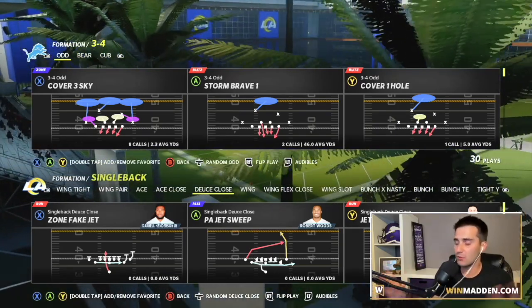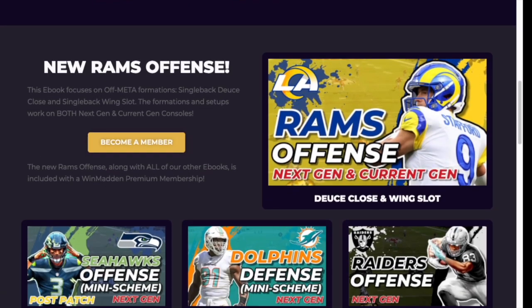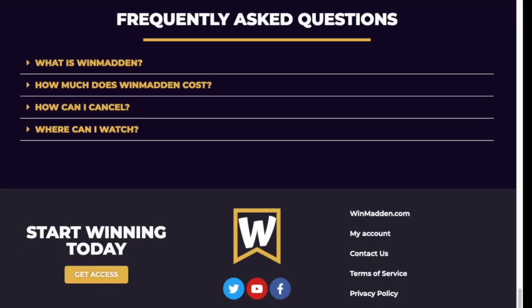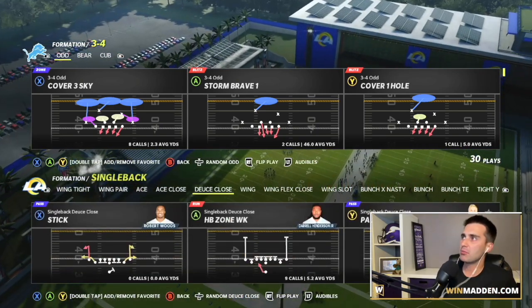If you want the full ebook, go to winmadden.com and become a premium member. You get access to everything in the Los Angeles Rams offensive ebook. If you want access to everything on the website, that comes with a premium membership — we actually have seven different ebooks on there right now. With that said, we're going to talk about play number one.